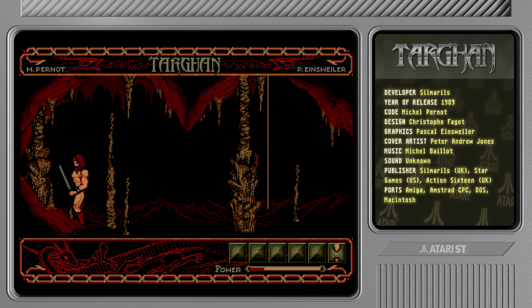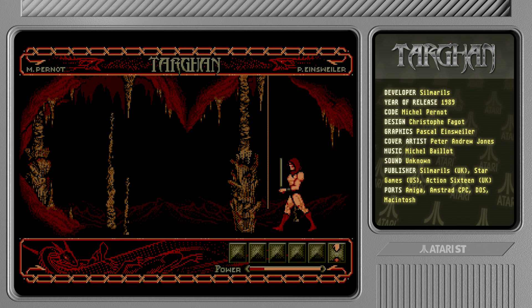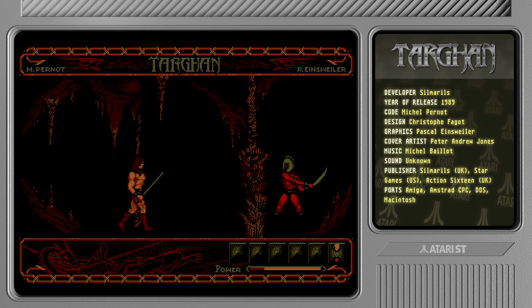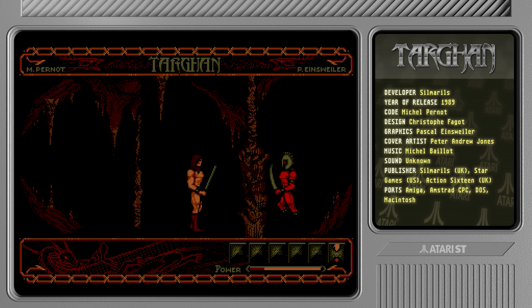We've got the Dungeon Master Barbarian thing going here. If I try and smash my face against the wall, he makes a sound of pain but I don't think it actually damages me. It's getting even darker - my God, this game is dark. Let's see if we can kill this fella. It's pretty nice samples. Why are you stabbing thin air? Is it because of me? This is going to be tricky, I think.